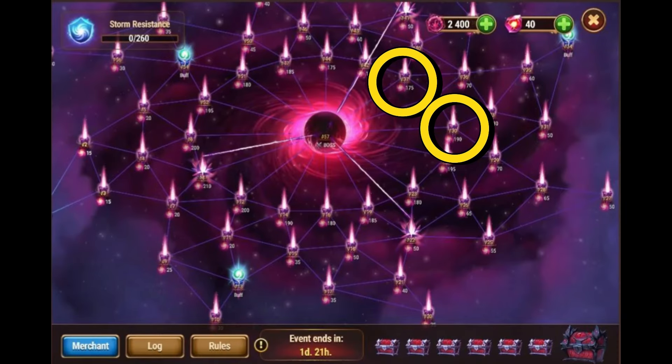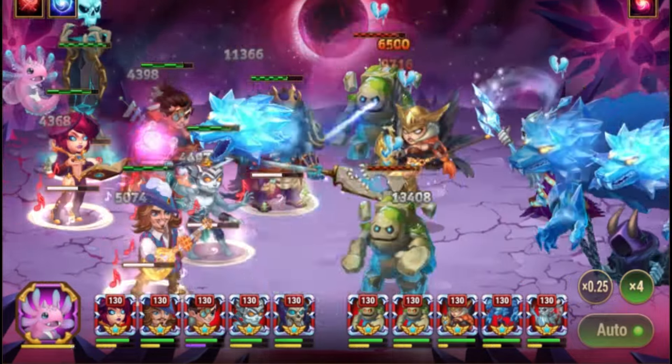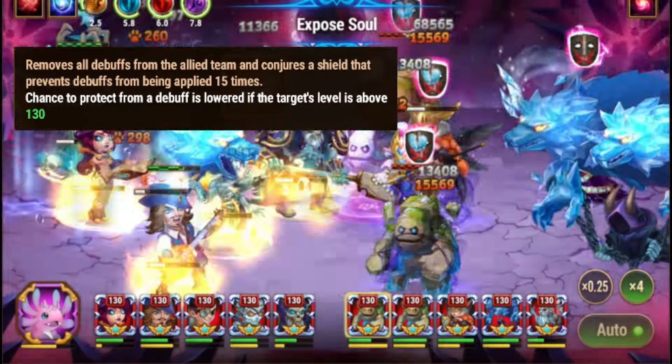There are three minibosses, but they are fairly easy to beat. Two of them are the same — Shavarnak — who applies a stun to the first two or three heroes. You can stop this by using Sebastian or Korus as the combat pet.